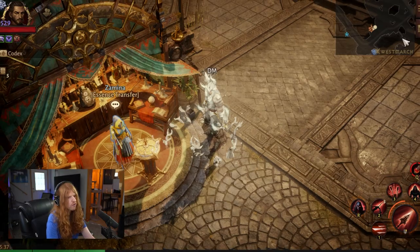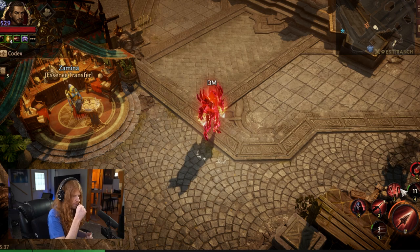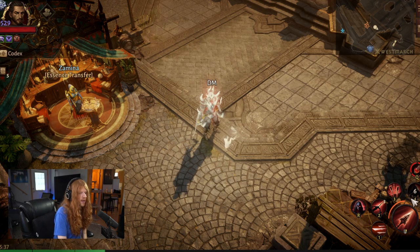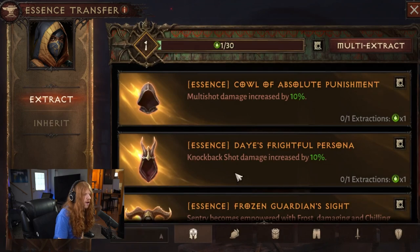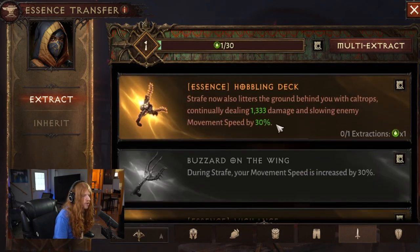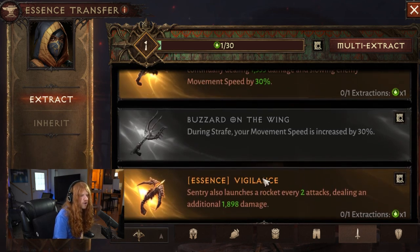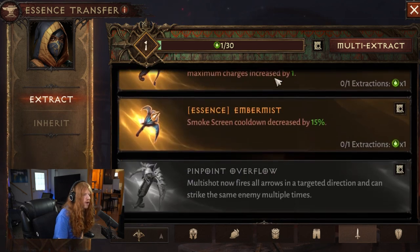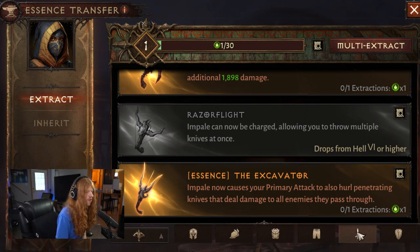Impel is actually easier to keep up at 100% uptime than Vengeance is, so even if you don't have a fully min-maxed build you can still maintain Impel constantly. Looking at primary weapon options, Impel can be charged, there's a Sentry one, some Strafe items, and there is a Flaming Shot for multi-shot which is quite good — but there aren't really that many good primary attack options. This seems to be potentially the new best primary attack weapon. It's a little early to state definitively, but it does seem quite good.